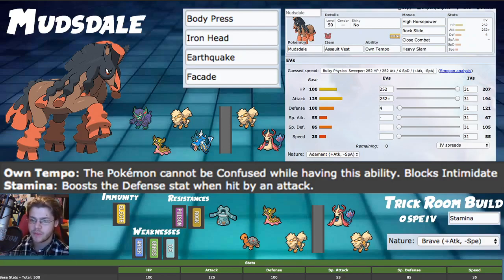The first build is Own Tempo with Grimsnarl: swagger it, get plus two for free, and start dealing massive damage. We're running Assault Vest with only attacking moves — no Protect. For moves: High Horsepower is our primary STAB move at 95 power and 95 accuracy, giving access to Max Quake which boosts special defense. Rock Slide provides flinch utility and its Max move, and Close Combat gives Max Knuckle coverage.